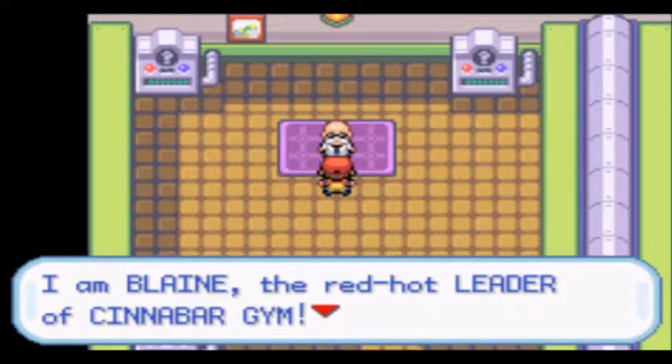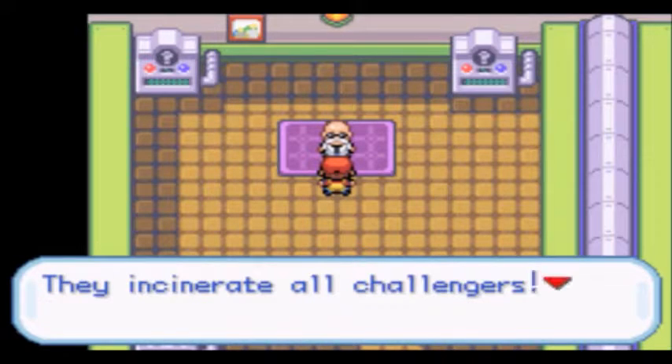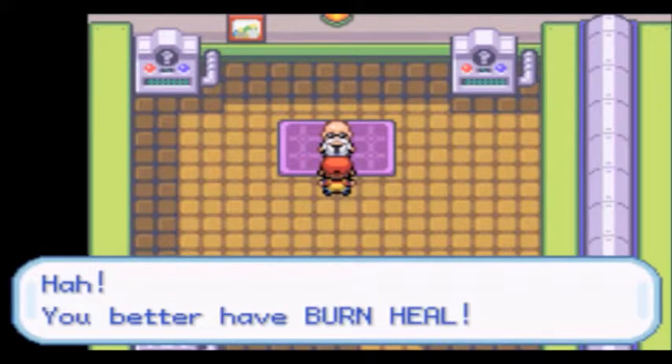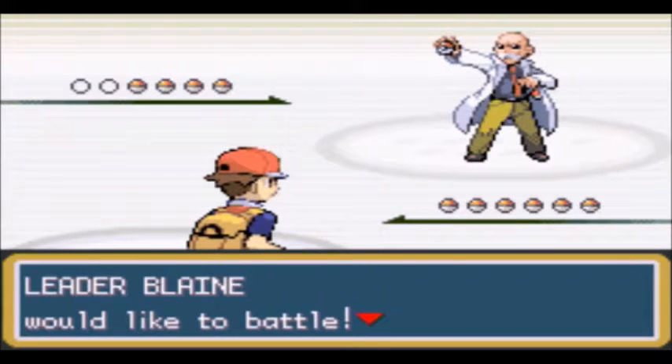I'm Blaine, the red-hot leader of Cinnabar Gym. My fiery Pokemon are all rough and ready with intensity — they incinerate all challenges. You better have Burn Heal. Versus Leader Blaine — he's going to start out with Growlithe, level 42.